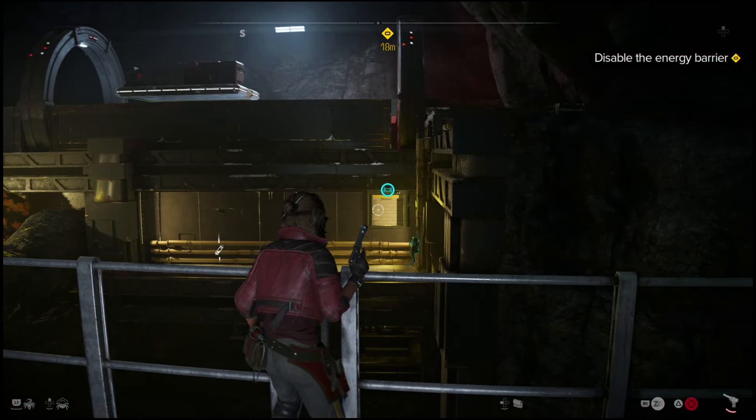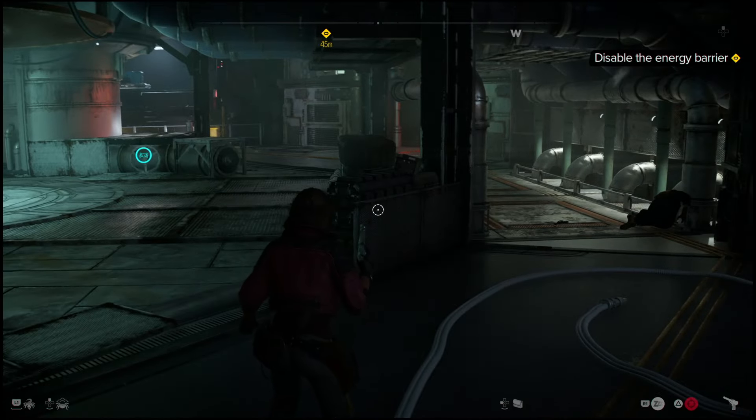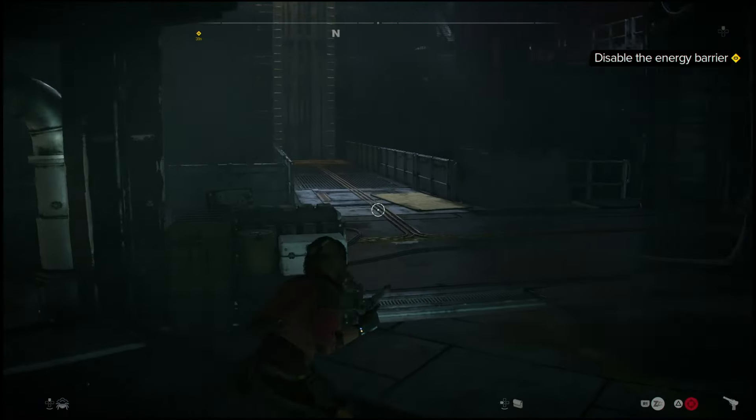However, for the second panel — apparently there's a second panel — I'm going to show you guys where it's at. This is the part where I got stuck. At first I thought maybe you had to use this elevator. I honestly thought my game was bugged, so I even reloaded my save at one point. Very quickly, let's show you how to complete this so we can get through the next part of the game.